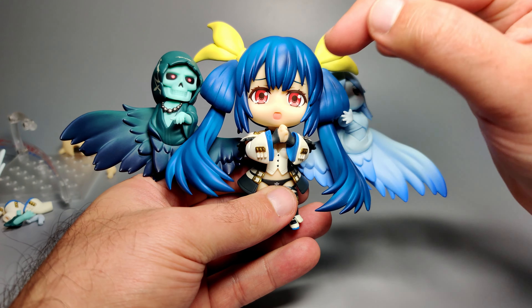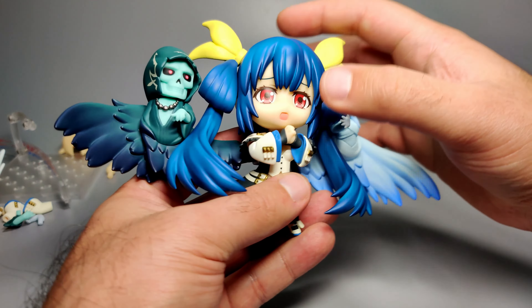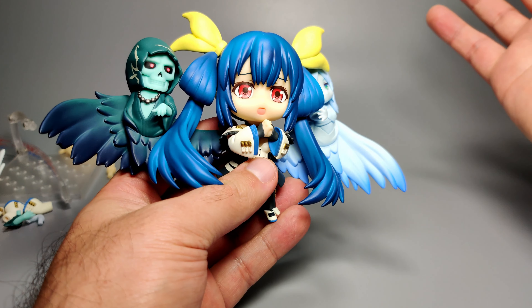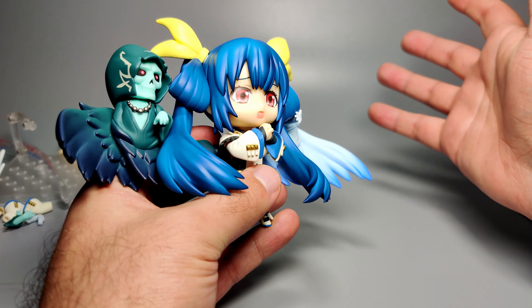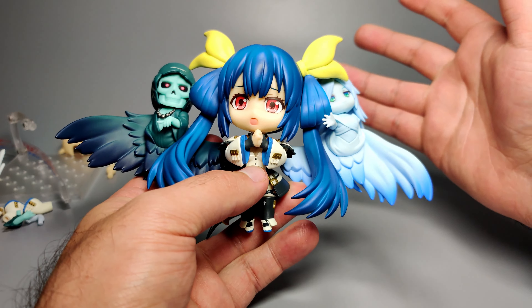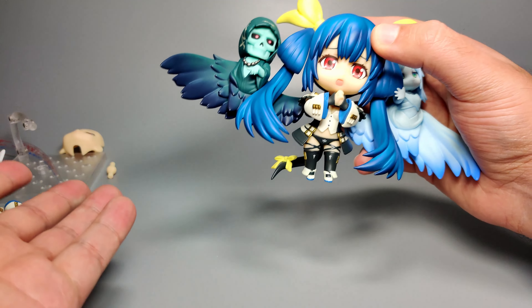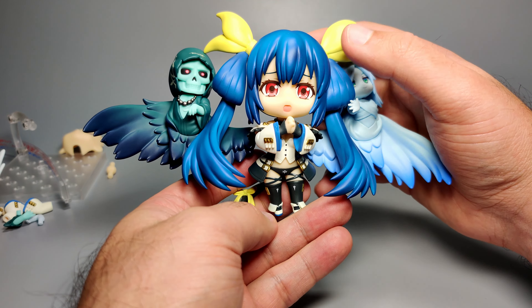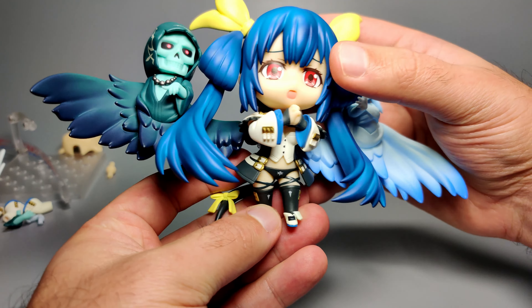It is a Nendoroid form factor so obviously things are going to look a bit different, and because of the big ribbons and the big head overall it gets a little bit in the way of the actual wings, but the hair absolutely looks amazing. Now with the face - this is actually the alternate facial expression; the other one is the original one. This is more of a concerned expression, and just like the original one the faceplate is fine, the eyes look great, the eyebrows look great, the expression is perfect. The mouth is pretty good - it's a very cute looking face. It's a shame she only comes with two faces, but both are done very very well.